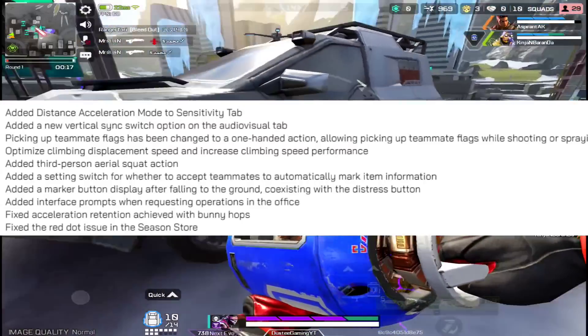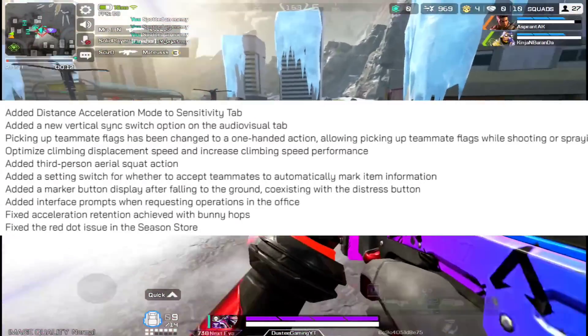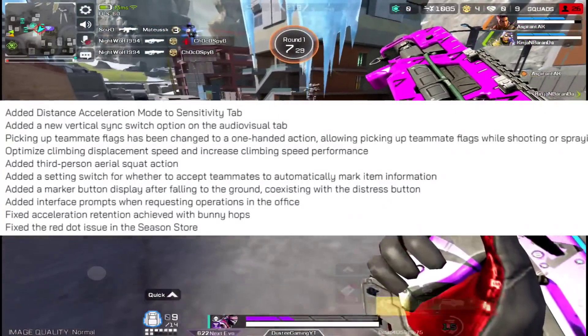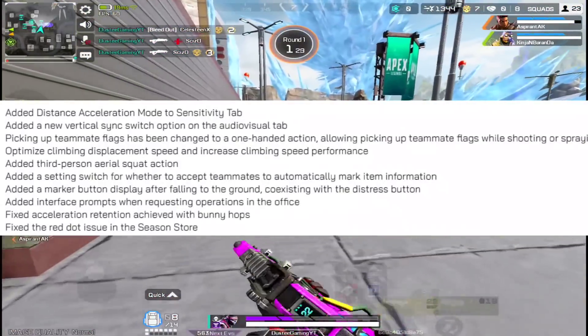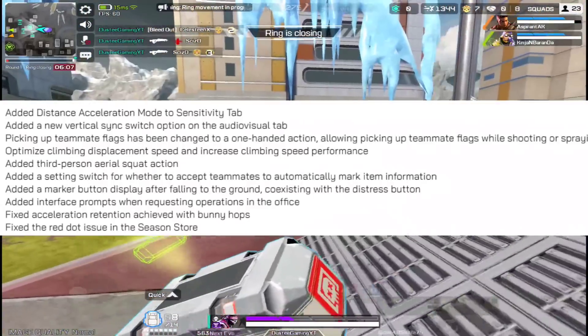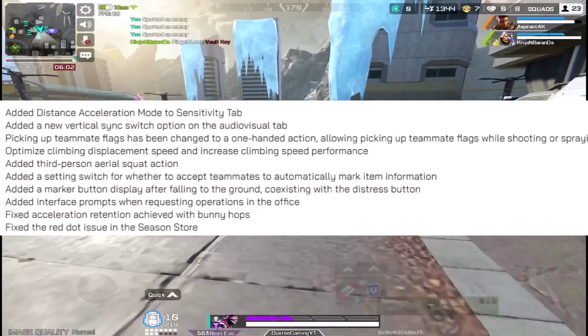They changed the teammate banner pickup mechanic. When you pick up a banner, you can now shoot at the same time — you hold the banner in one hand and shoot with the other. That's a really good quality-of-life change. They also fixed Acceleration Retention achieved with Bunny Hop by adding fatigue, so you can't jump at full speed indefinitely.